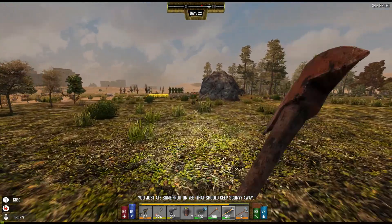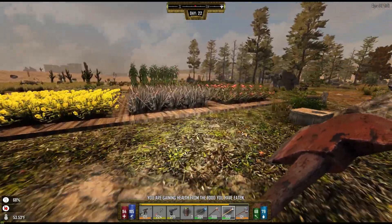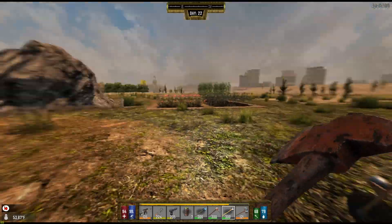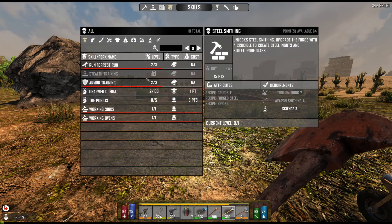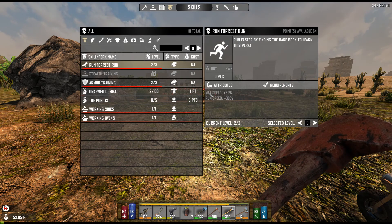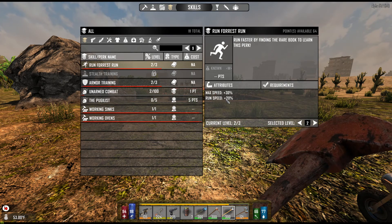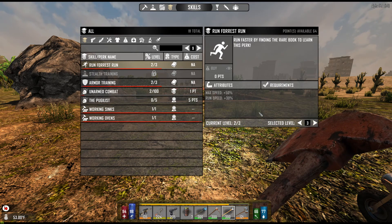So I went to the Trader and sold some of the gun parts. He didn't want one of my shotgun parts — no big deal. But then I checked and he had two books. Run Force Run is now level 2, so I'm running 20% faster than standard. My max speed is 30% faster. The next and last level is 30% and 50%.